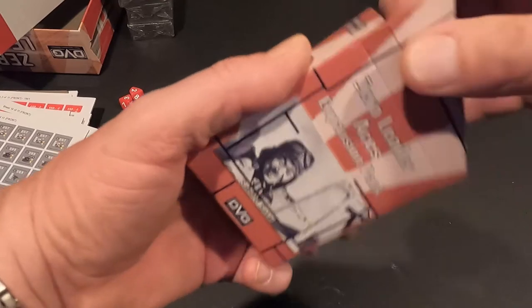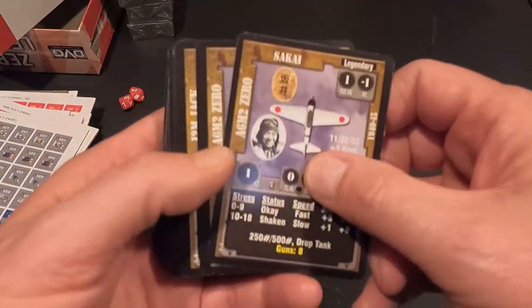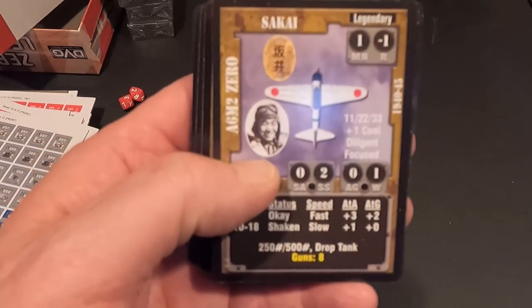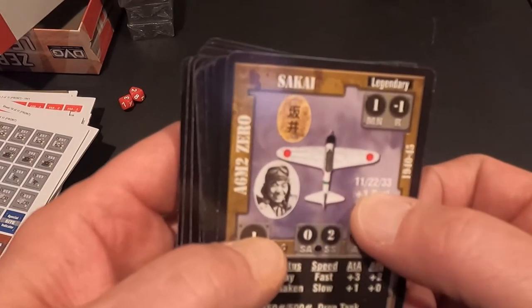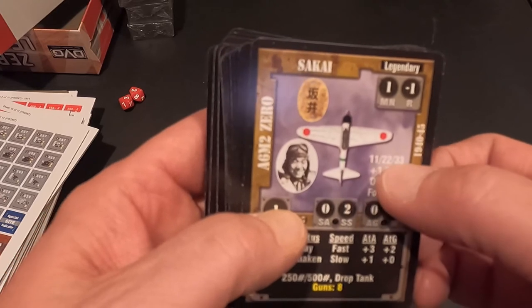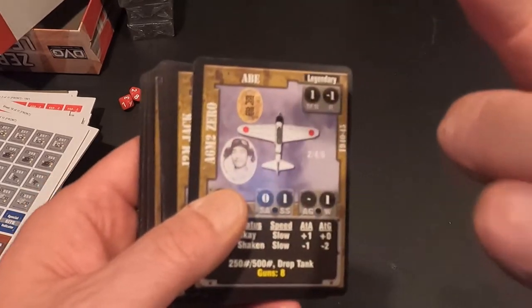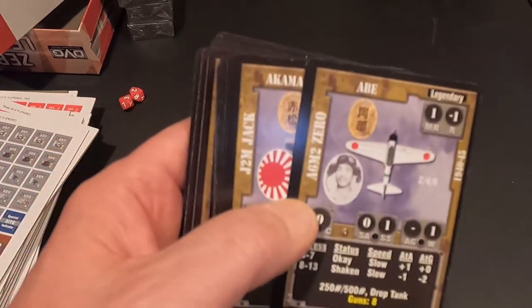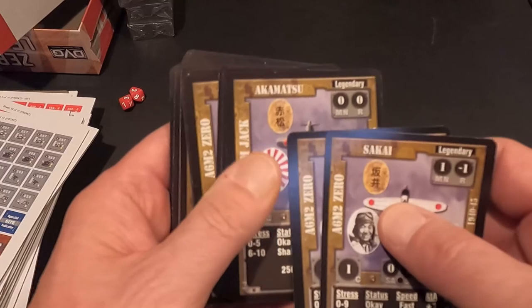In the Aces pack are the aces - and they're not shrink wrapped so we can take a look. Here is Sakai - sorry if I don't pronounce the names right. You can see these show what it costs you in points to take him depending on whether you're doing a short, medium, or long campaign, and then what his skills are: plus one cool, he's diligent, he's focused. There's also Iba, I think, and Akamatsu in the J2M Jack.